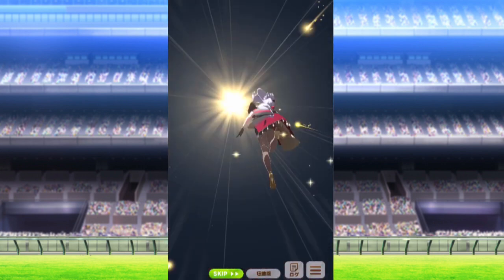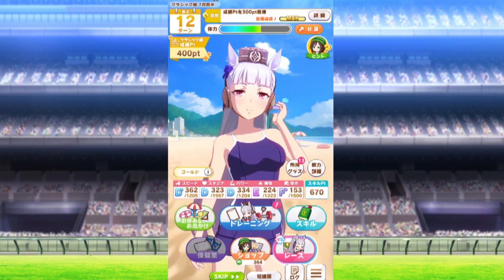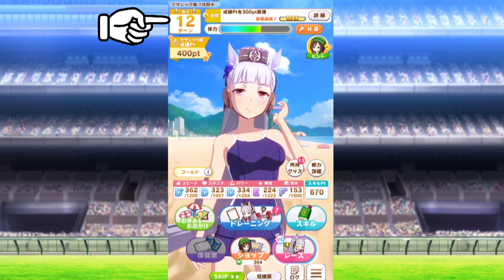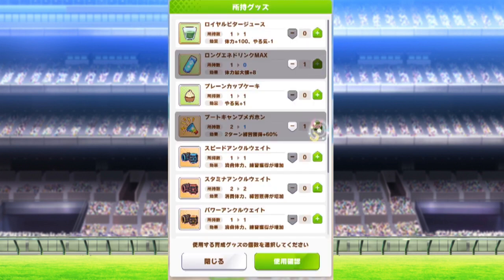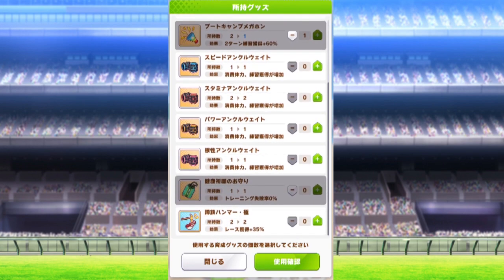What you really want to look out for is the inheritance moment and the beach, which happens once you get to 12 in this counter up here, in the last two parts of the scenario. This is where you're going to be using up a lot of those items, since the beach gets you a boost during training anyway — especially if you're on a bad run because you don't know what you're doing.